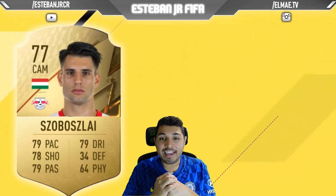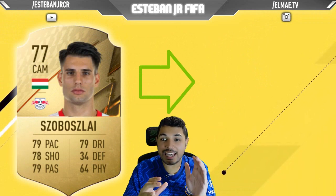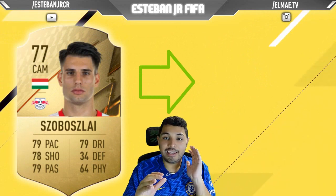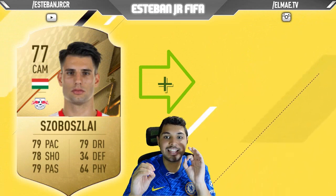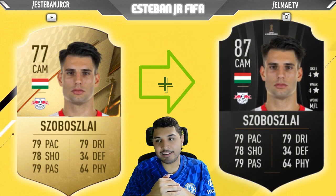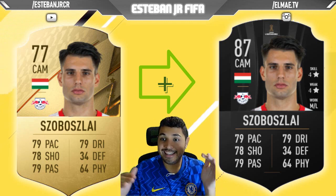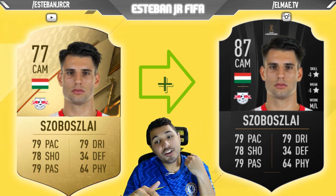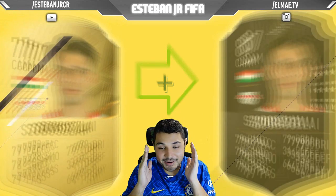Next we have this player that everyone was watching before he signed with Red Bull Leipzig — we're talking about Szoboszlai. Maybe the pronunciation isn't the best, sorry. He's a 77 and he can scale to an 87. He has 4-star skills and 4-star weak foot. Look at those stats — they are amazing.